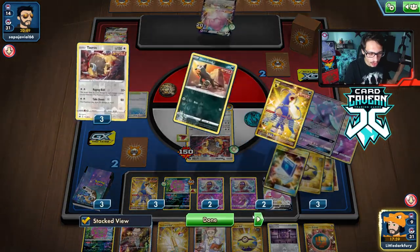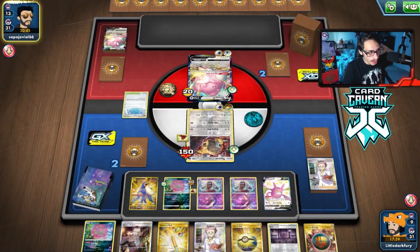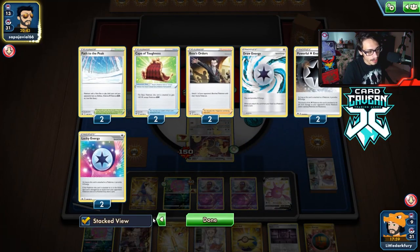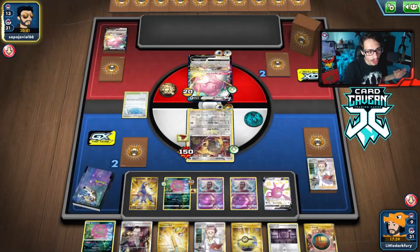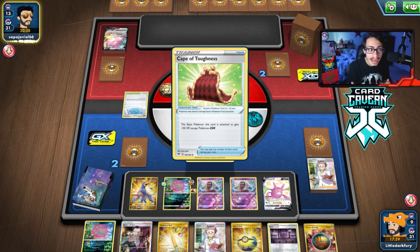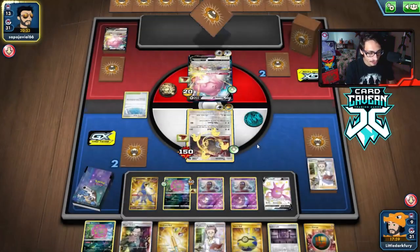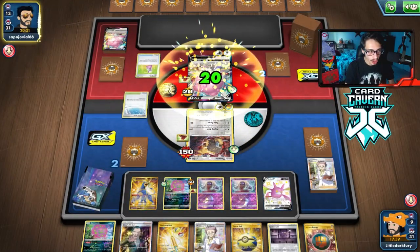I thought the Rod was in the deck — I swear I saw it. We got another Tomb — this is perfect. We can win next turn. We just have to hope they don't Stamp me — they are down two Stamps and probably don't play three, so we might have a shot. Oh, they get the next Cape though — that takes away the hope a little bit. And they fully heal — oh my God.